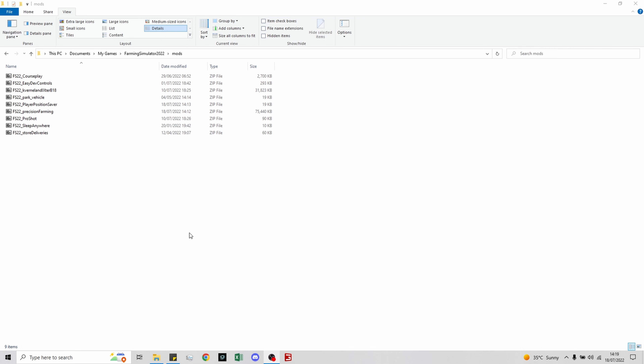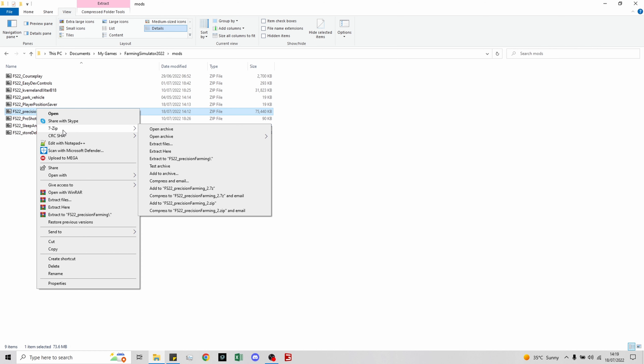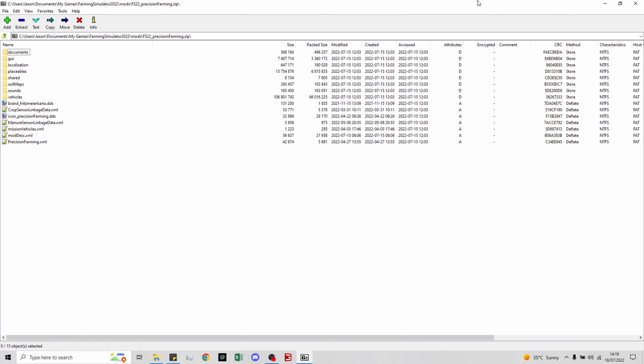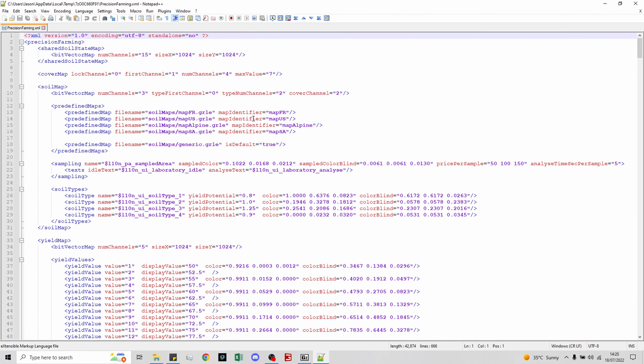You'll need to go to your mods directory — if you can't find your mods directory you probably shouldn't be doing this. You'll also want 7-Zip and Notepad++. We are going to go to Precision Farming, right-click on it, select 7-Zip and open archive, then open up PrecisionFarming.xml in Notepad++. We'll tackle those first two things — starting pH and starting nitrogen level — in one go.